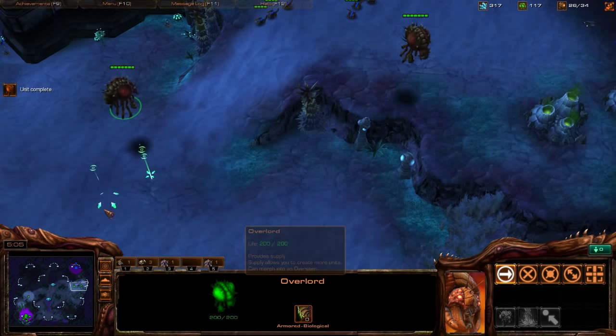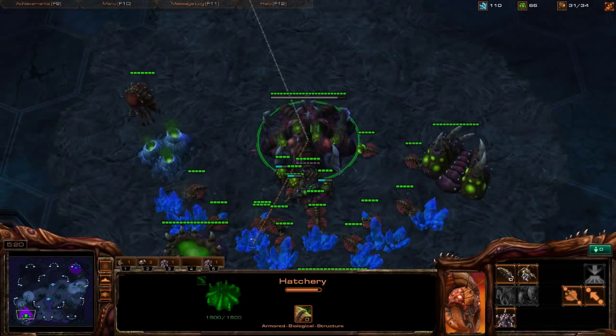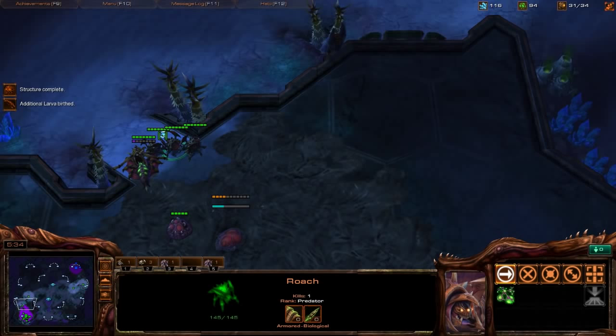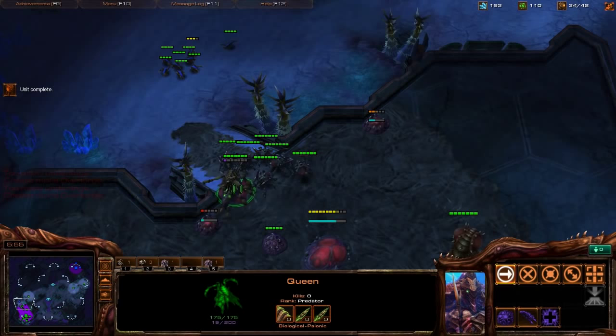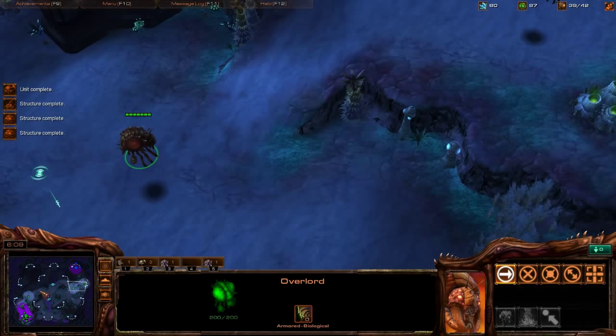A lot of Zerglings are being made, so we don't necessarily have to expand straight away. Build a Spine Crawler — a lot of players in this matchup try to play safe but die to all-ins. Make sure you wall off, have units on hold position, and make sure the wall is actually closed. Then drone up a bit and keep creep spread going down so you can crawl toward the natural shortly. He still hasn't expanded, so we sit tight.